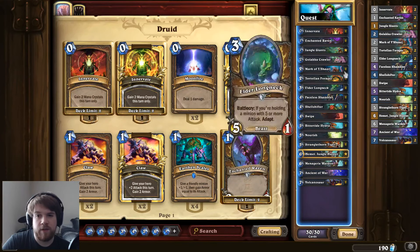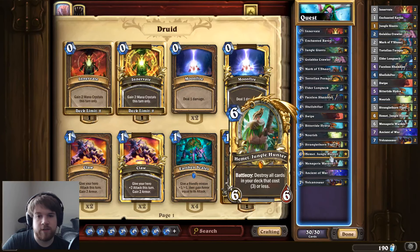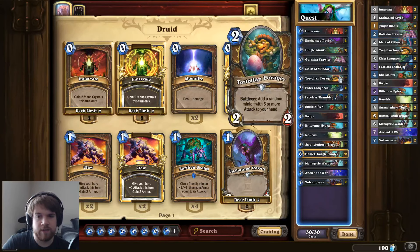I also think that if you're playing the Druid quest, Emmett Jungle Hunter is basically necessary, because if you play Barnabas and then start drawing into Enchanted Ravens and Tortolan Foragers, you basically just got a 5-mana 8/8 for your reward, which is fine but not really worth all the effort you put into it.